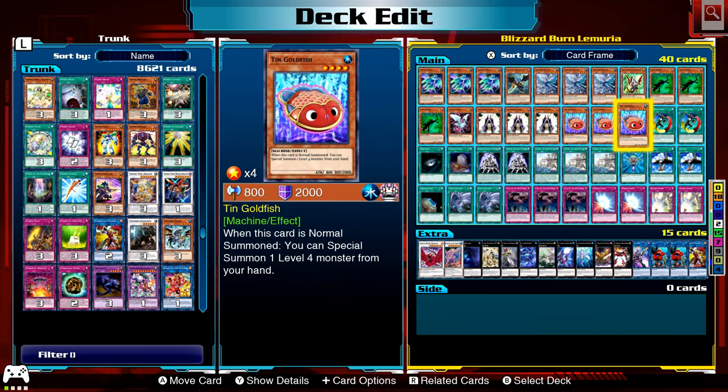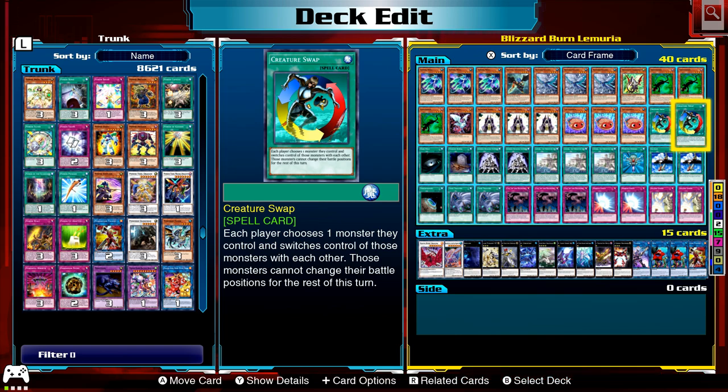Tin Goldfish — when this card is normal summoned, you can special summon a level four monster from your hand. Level four again, plus it's also a water monster, which makes it good for Lemuria. Two Creature Swap are handy in this deck because you've obviously got quite a lot of weak monsters, plus you've got the Aurora Wing. Pretty handy being able to switch control of monsters.